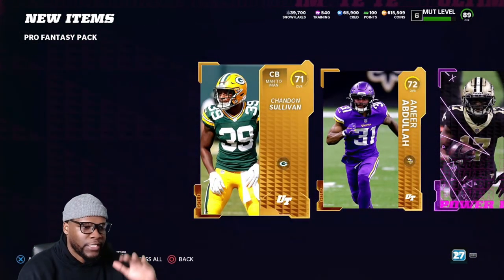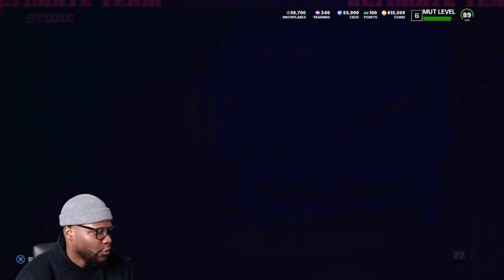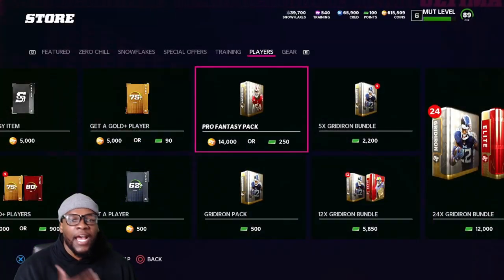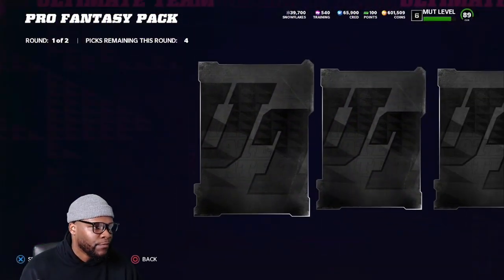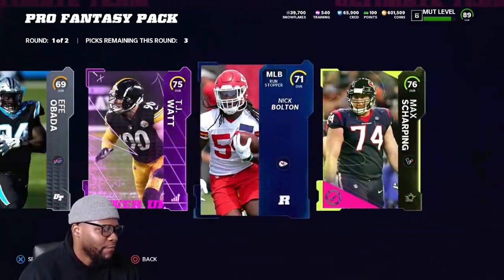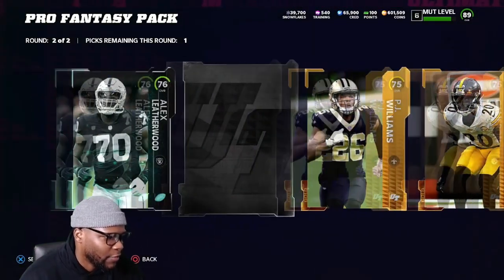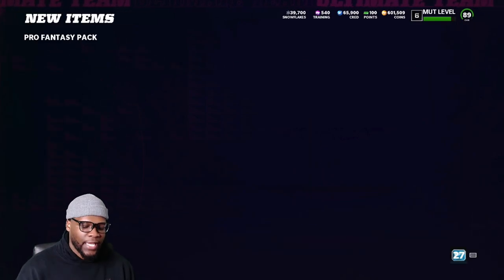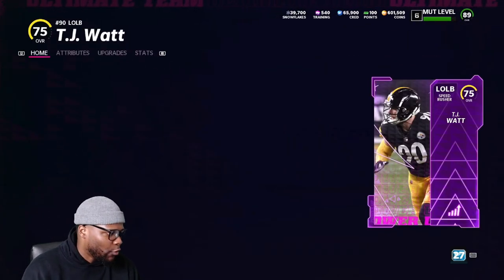Not every one of these packs you're going to profit on — it's the same process. You want to open these in a boatload. Have like 100k to 140k so you can open up like 10 of these, and then after 10 you want to go ahead and exchange cards, sell cards, and see how much you're down or up on the Pro Fantasy Packs. These are some of the best packs in the game in my opinion. You're going to get a bunch of elites, and sometimes you might get crazy elites. We're down 28k right now with back-to-back no-elite packs, but at any point you could pull something crazy — like a 50k pull — and boom, you're right back in the game.